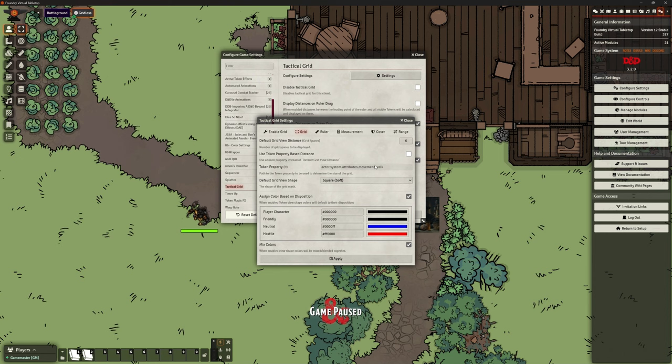It's using the attribute movement walk speed. So if you've got something that flies — say a 10 foot walk but a 30 foot fly — this is going to use walk. That's an instance where you might go the grid's never going to be quite that useful. You might have so few flying creatures that it doesn't matter, but if you've got player characters who are flying, you might want to change that.